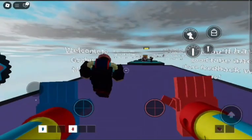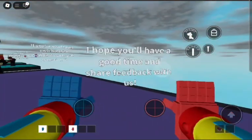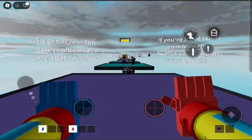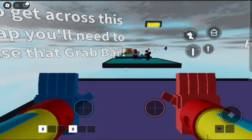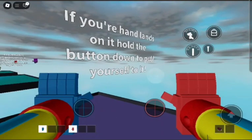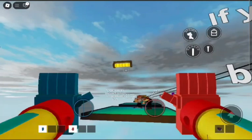I went into the tutorial for GrabPack Mayhem and it says: welcome to GrabPack Mayhem, I hope you have a good time and share feedback with us. To get across this, you need to use that GrabPack. If your hand lands on it, hold the button down to pull yourself to it.